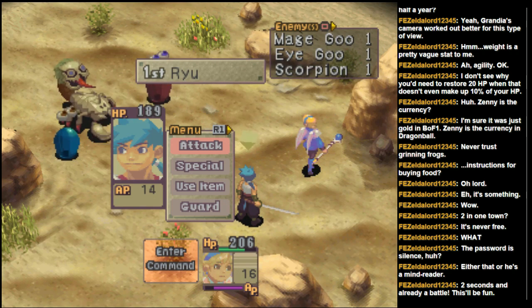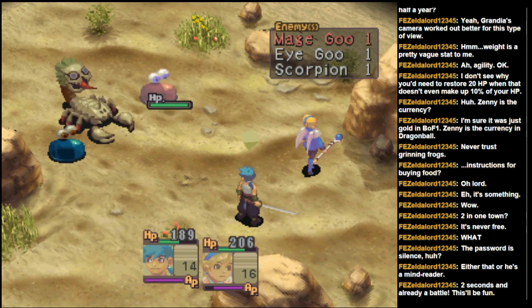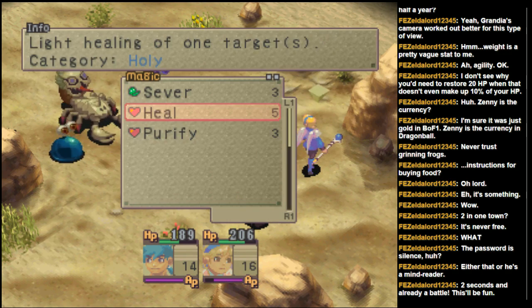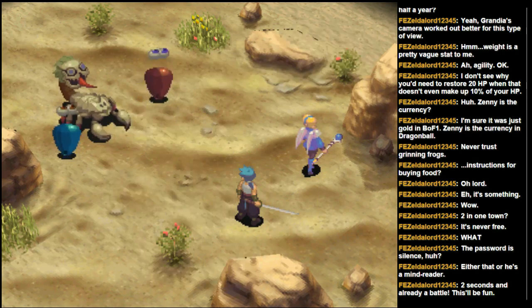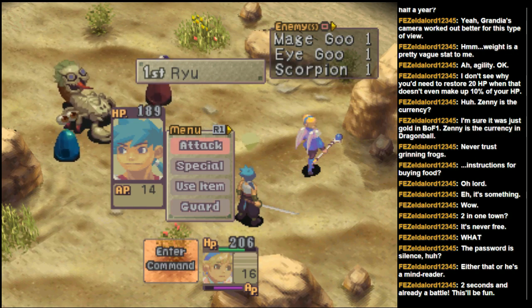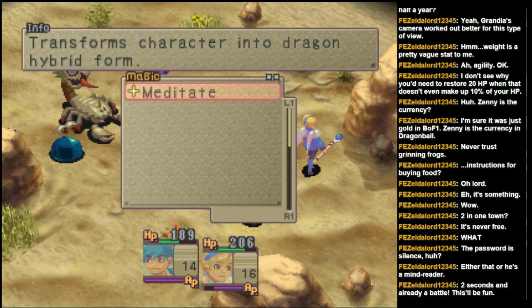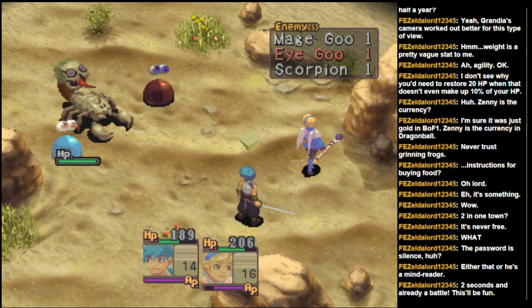Definitely the first order of business is to take the mage goo and the scorpion out. I think the mage is going to be easier, so let me go ahead and do that. I can't go back and check the enemies without canceling everything first. I forget if it indicates — oh whoa, I didn't realize I could already transform Ryu. We'll leave that for a boss, I think. Let's go ahead and eliminate this mage goo first.